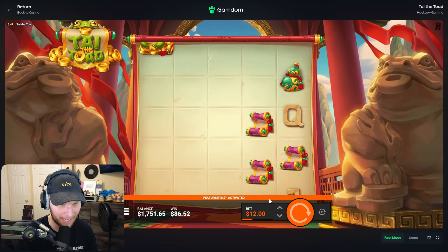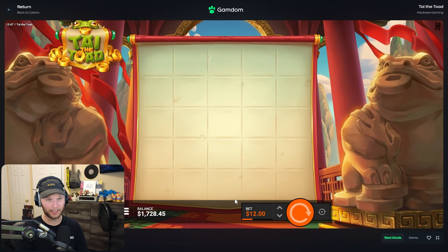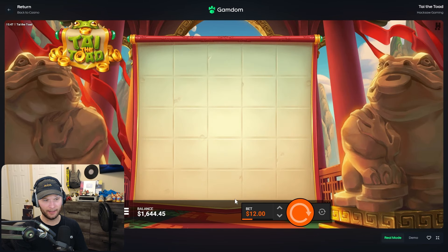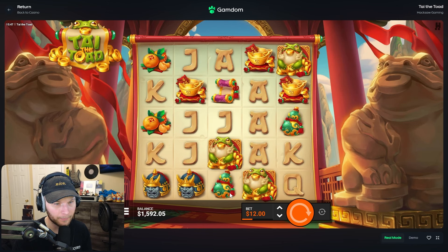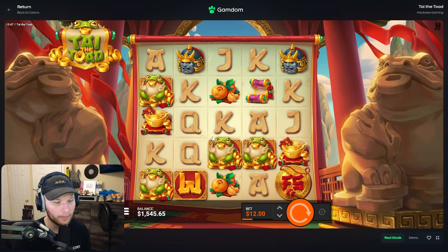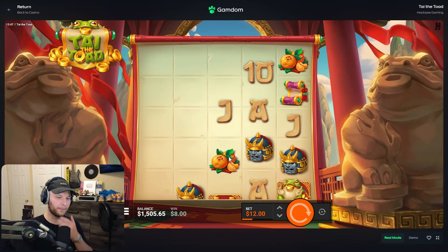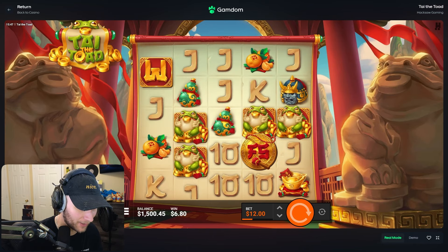I'm spinning into a bonus — now's the time. I'm just gonna hold spacebar and quick spin into a bonus. We'll call it a $1,500 bottom line. We keep getting two scatters — give me a bonus! I just need three — you keep giving me two. One more — we're just not gonna get it. I keep getting rinsed on these features.